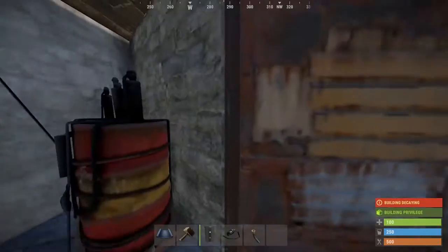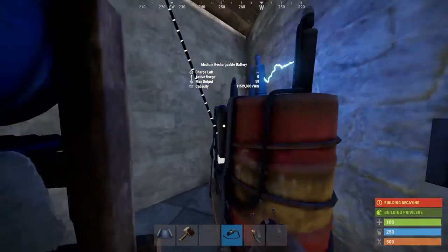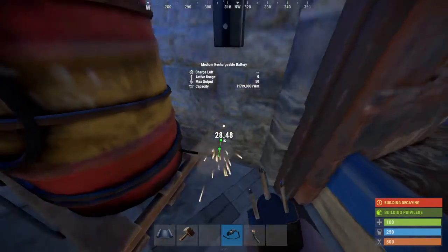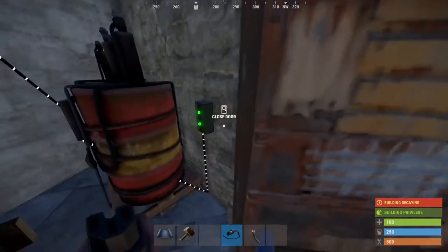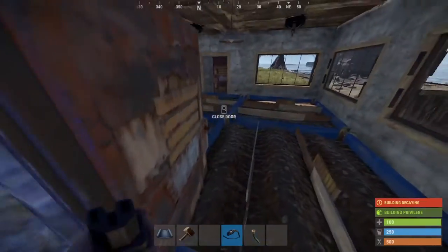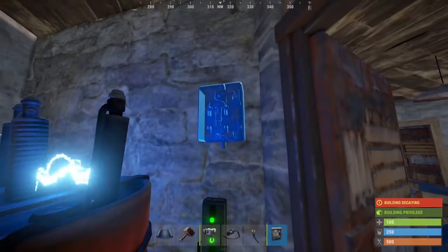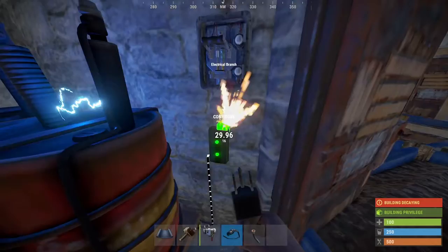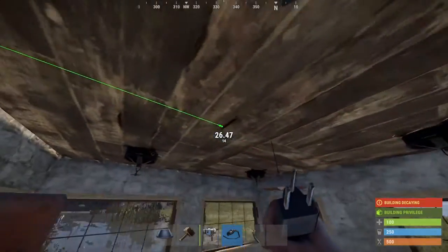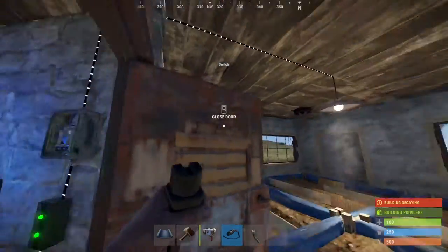We're going to place our electric branch like so. We can bring our power out, bring it up, and then connect it into the bottom. However much power you have going in, you're just going to want to split that evenly. We can come over here and place our switch, which we can have one side going into, then bring it up and lead over to the light. That way it should be on if we flick the switch.